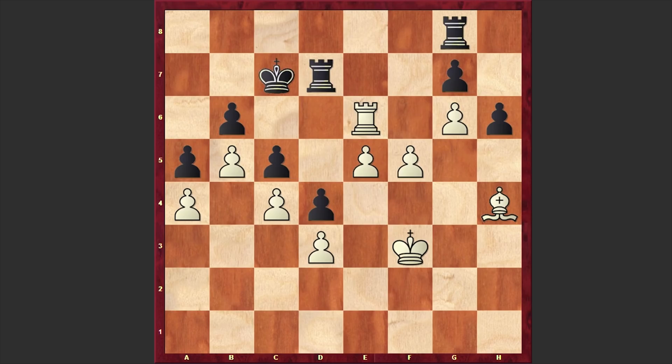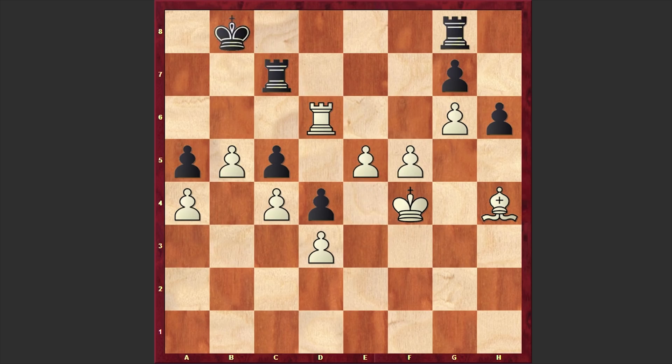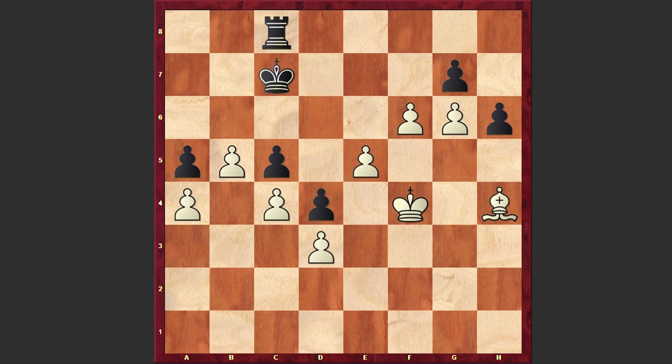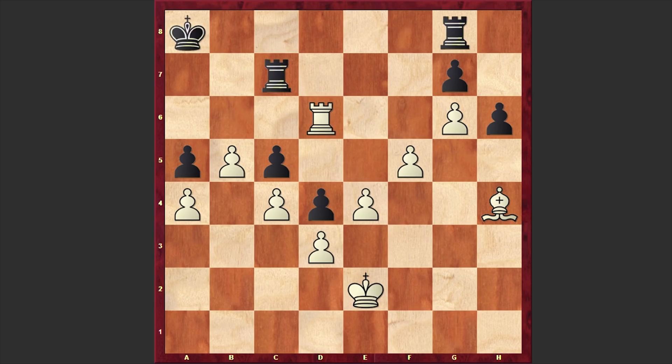...then the white king will come to h5, and then f6 is coming and the game is over. In our game after Re6 we have Ka8, but here AlphaZero simply won the pawn on b6. Rc7, Rd6, and believe it or not, Stockfish 8 resigned on move 53 after Rd6.